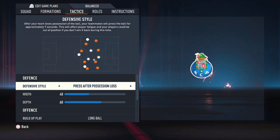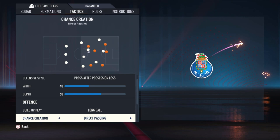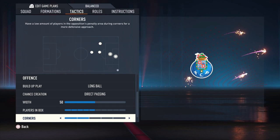The build-up play is long ball. Chance creation is direct passing. The width is 50, plays in the box is 5 bars. Corners and free kicks are both 2 bars.